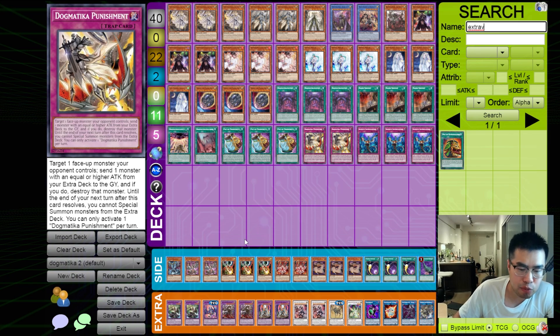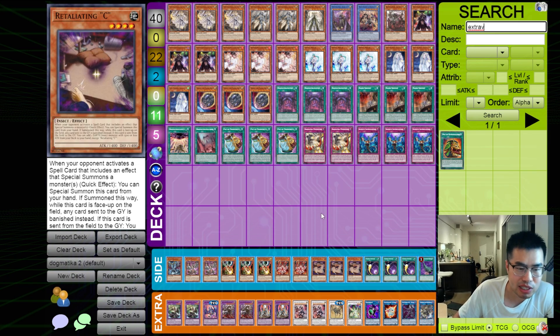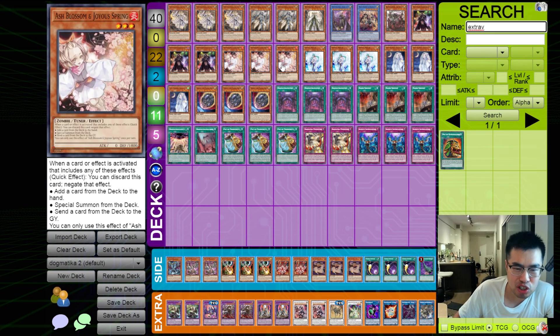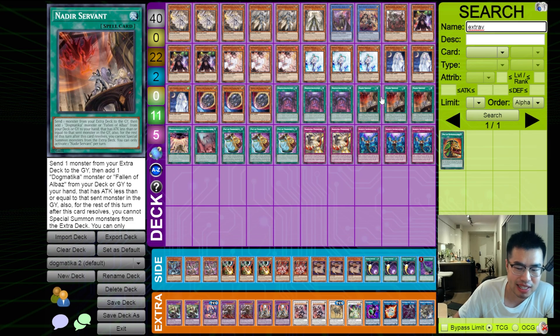The side deck is fairly standard. We can play a lot of hand traps like Droll. We can play Retaliating C which is good against Purely, Branded, Chimera, and Runick. And then a Kurikara just for things like Rise Heart, which can give us a little bit of trouble when our hand traps don't get there because it shuts off things like Nadir's Servant.